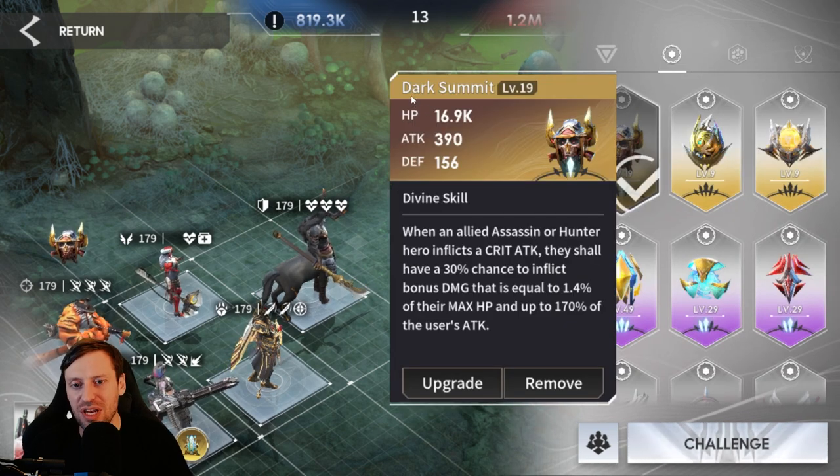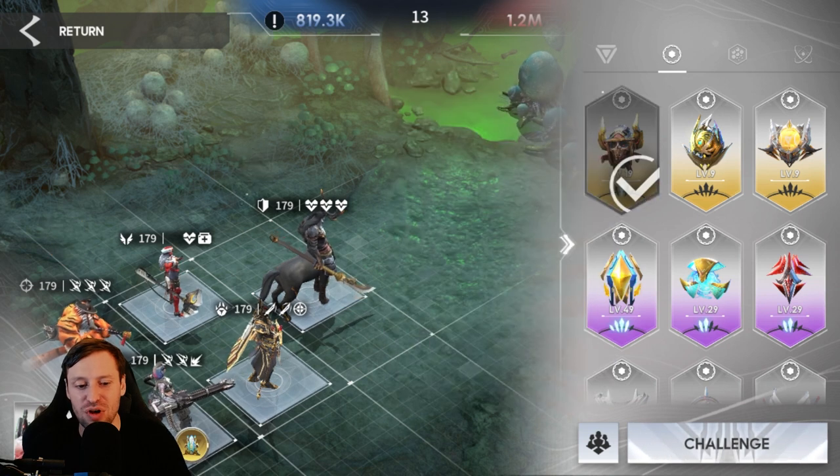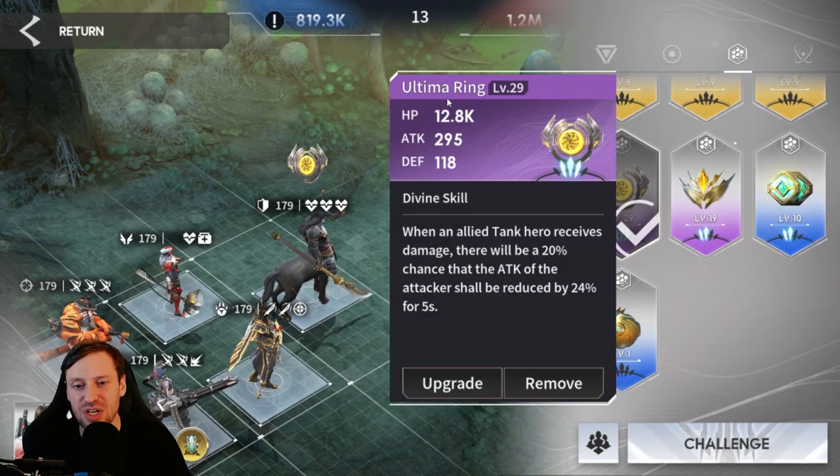The first prototype we're rocking is Dark Summit: whenever an assassin or hunter inflicts a critical hit they have a 30% chance to inflict bonus damage equal to 1.4% of their max HP and up to 170% of the user's attack. This is great because Taylor Swift has loads of crit rate on him so he's going to be popping off a lot with crits - that's really going to speed up the run.